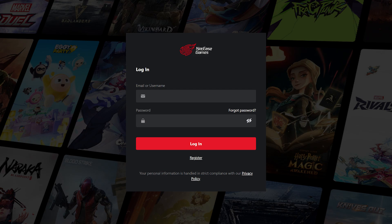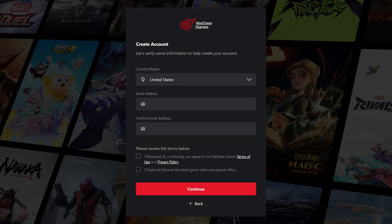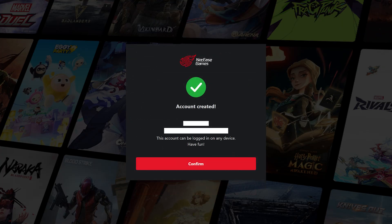The best way to sync your progress across platforms is getting a NetEase account first. NetEase does not require this, but signing up for one will help everything out — almost everything. NetEase actually highly recommends it and I do too. I'll put a link to their signup in the description.